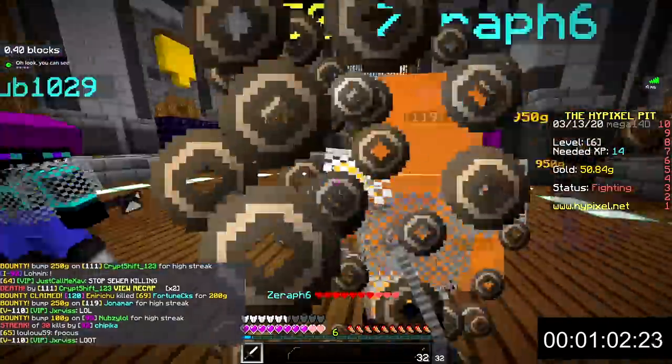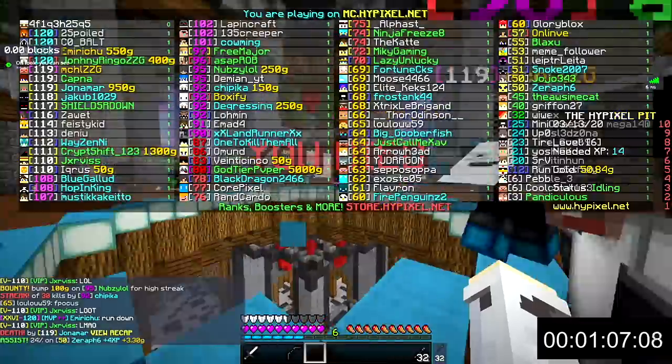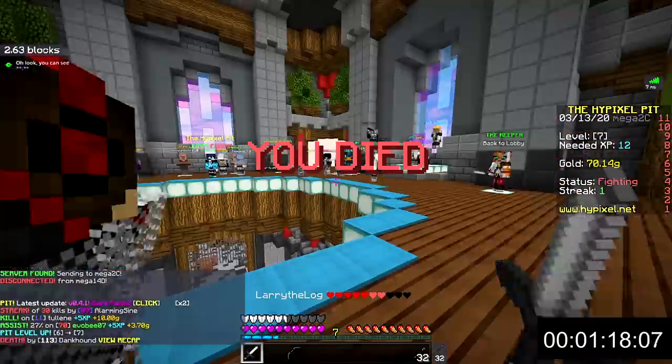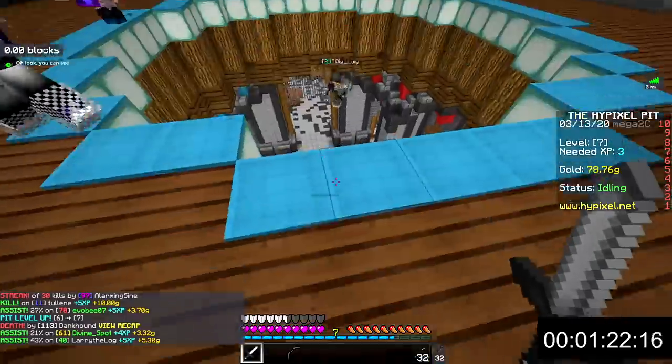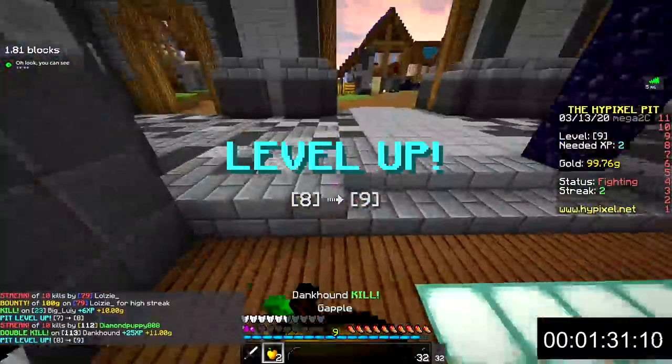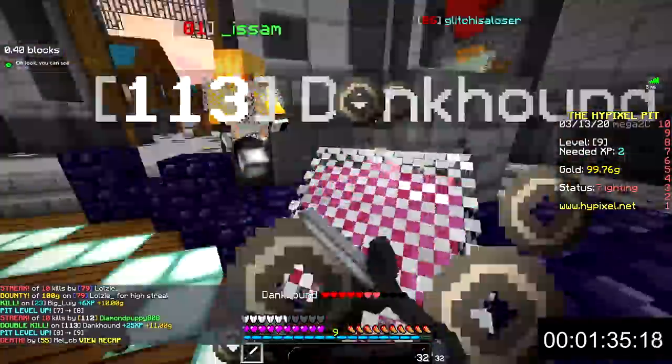When you first jump down into the pit, there's almost nothing you can do other than try to kill as many players as possible. You should level up extremely fast as one or two kills will usually give you enough XP to level up. The first objective is to get to 500 gold to purchase the perk golden heads, which should almost always be the first perk you purchase as it is a direct upgrade to golden apples.